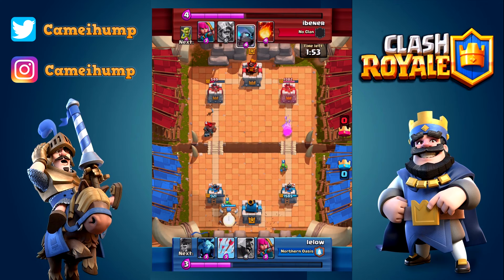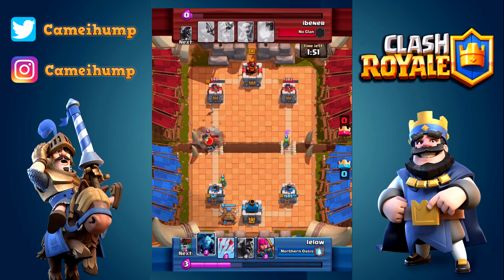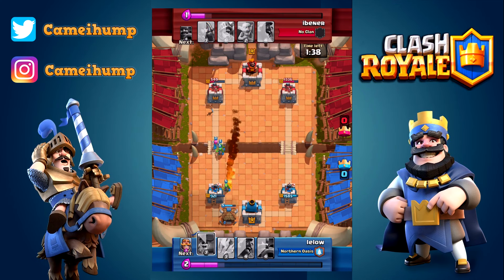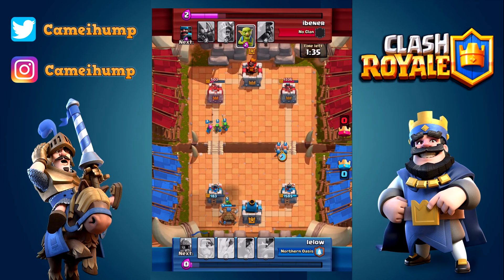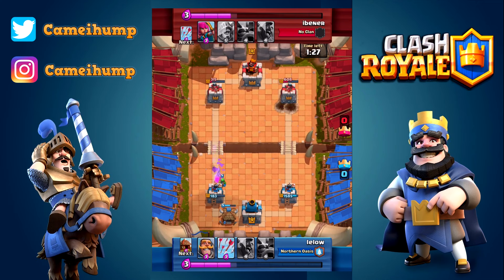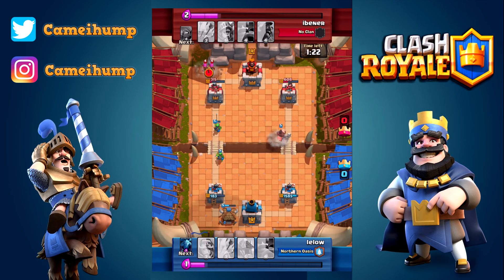You set up again with the spear goblin hut - let's see if you get punished for it. You are up an elixir this time, so keep that in mind. The mini pekka comes out but archers are down anyway - not bad, not bad. But now you're down on elixir. He fireballs but doesn't hit your hut. Then you go really aggressive with wall breakers at the bridge - both of them connect, a very very nice play. You play the hog and he had just played the archers, so that tower is done.